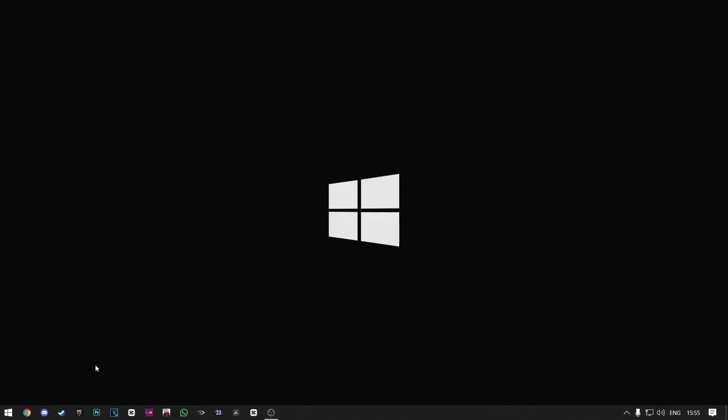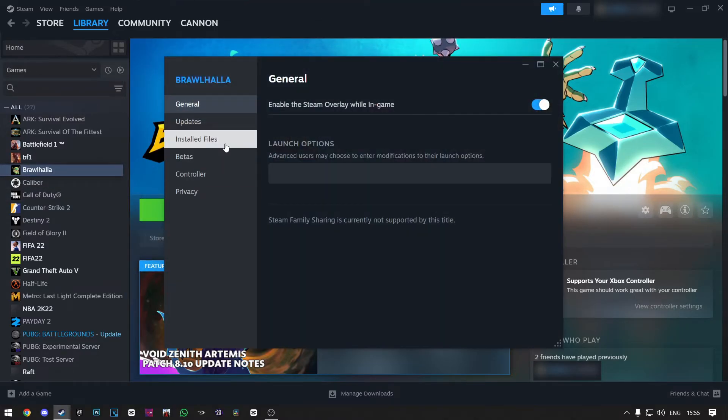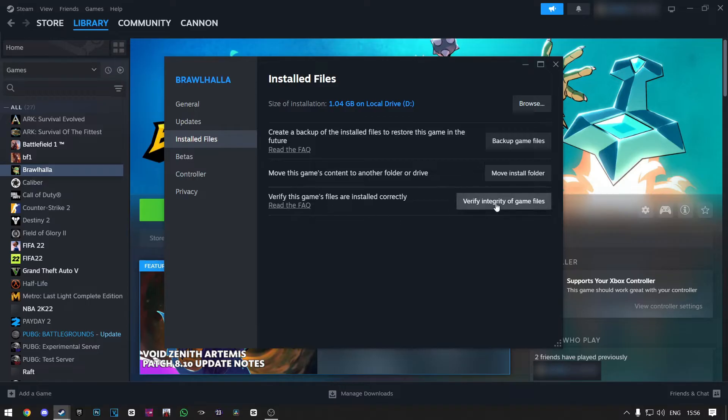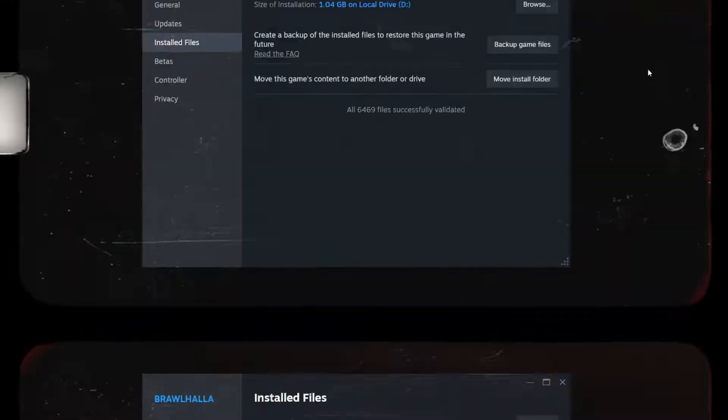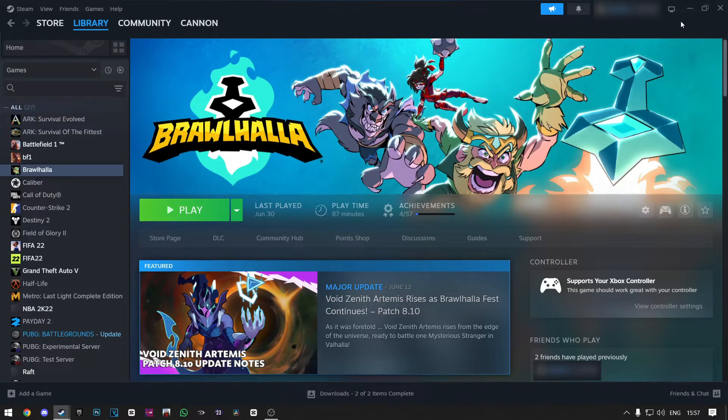The first thing that you need to do is open up Steam. Then right-click on Brawlhalla, then click on Properties, then click on Installed Files. Now click on Verify Integrity of Game Files and click Yes. This may take some time. After it's finished, you can enter the game and see if your issue is fixed.